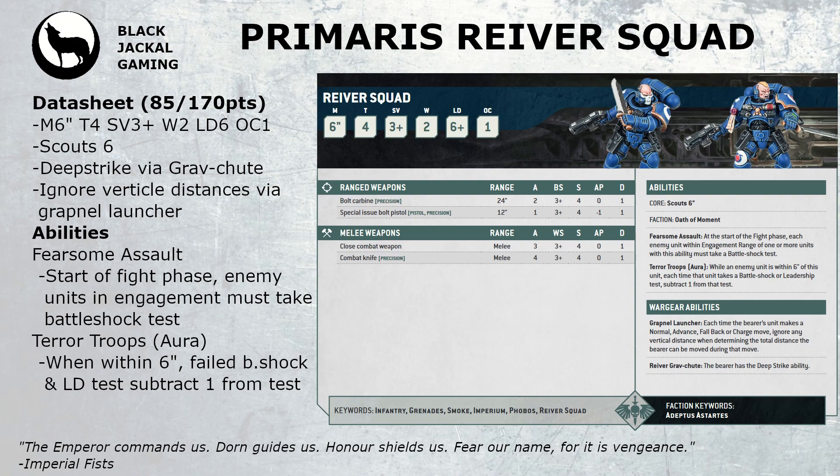They have two pieces of wargear that you can equip for free and can have both at the same time. The first is the Grav Chute, which gives you the Deep Strike keyword, allowing you to come in from strategic reserves at any point on the battlefield outside of nine inches of an enemy unit. The other option is the Grapnel Launcher, which allows you to ignore vertical distances when moving, falling back, charging, or advancing, which is quite nice.